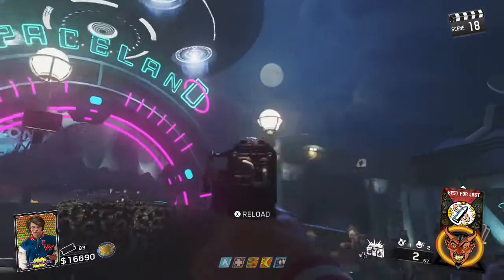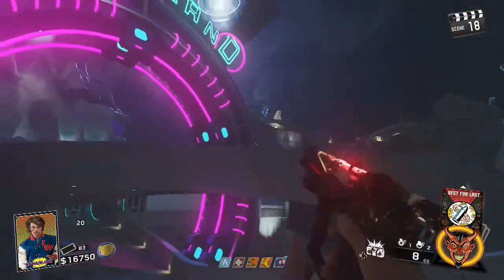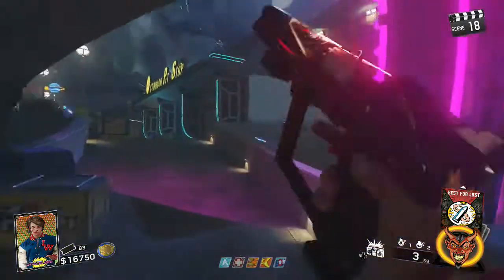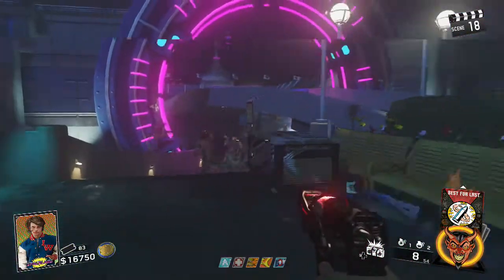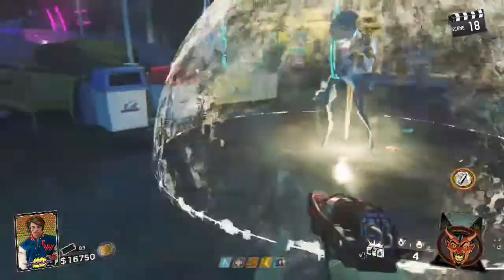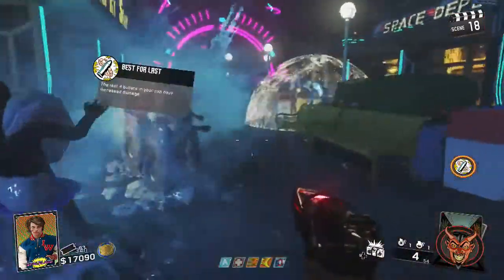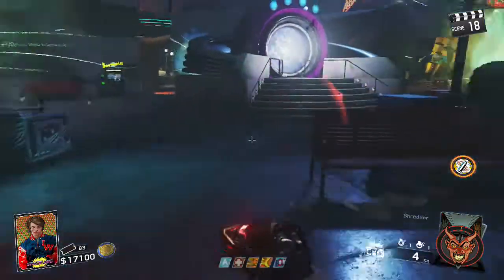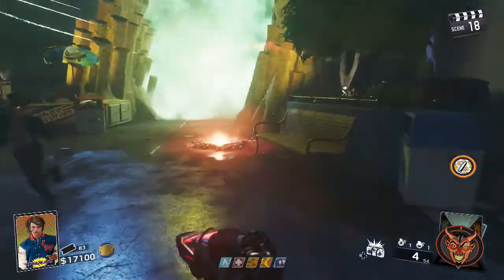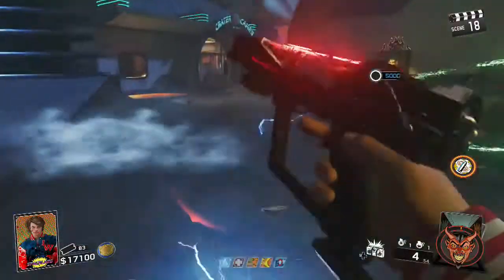Welcome to another Just Gaming Fellas Easter Egg Guide. This easter egg can be done with any amount of players, but solo is the easiest way to complete it. Before you start the game, make sure you put some of your best fortune cards on to help you stay alive. Before we start the first step, make sure you have powered up the whole map, linked to all the portals to open up Pack-a-Punch. Also make sure you have the Ceticon built.